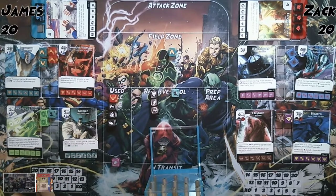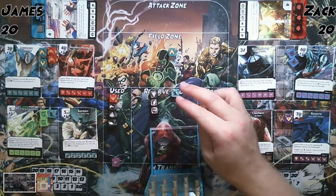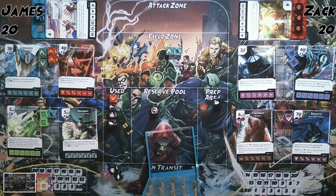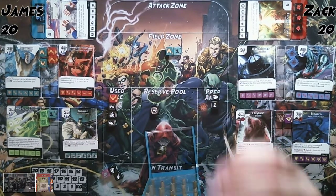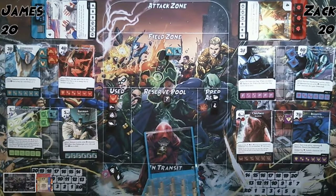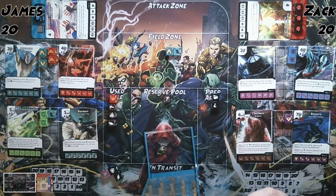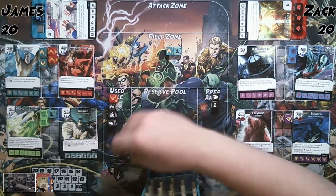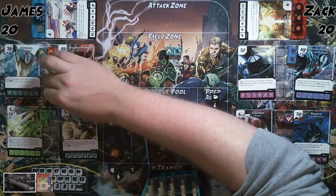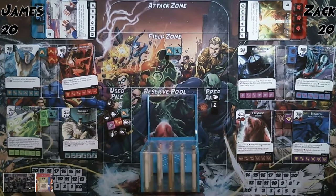I'll use the Watchtower so I get to prep a die from my bag, and then for the rest of the turn if I field a Justice League character I get to prep a die. I'll pay two energy to field Batman, which lets me prep another die. Now I have one energy left. I could use Clayface Global to get two shields and buy another Aquaman.